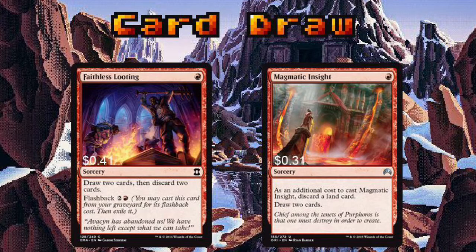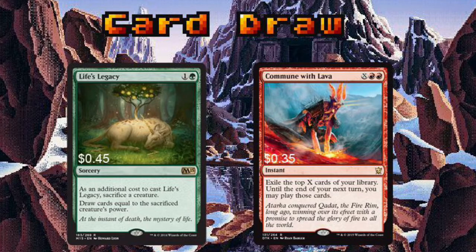On to everyone's favorite thing — card draw. Faithless Looting is a mainstay in red decks everywhere, and that's not changing today. Magmatic Insight is a spell people generally shy away from, but with this particular deck it's surprisingly good. Life's Legacy is another underrated card — there will come a time when you need cards more than you need a fat elf, and Life's Legacy will be your new best friend. Commune with Lava is a very unique spell — it essentially gives you access to a few cards for a full turn. If you don't use them, you lose them.